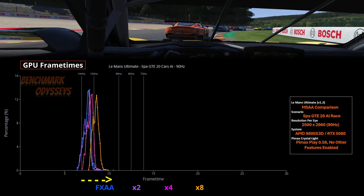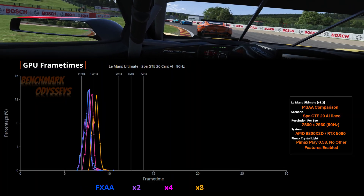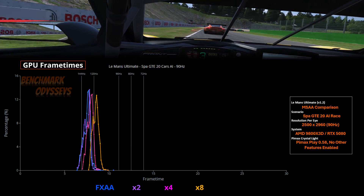As the resolution increases, or if you decrease the GPU ability with a slower architecture, the impact of that jump from 2x to 4x MSAA could be more significant.